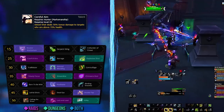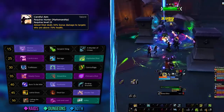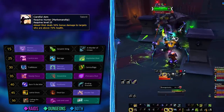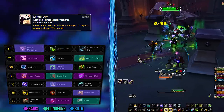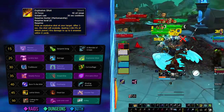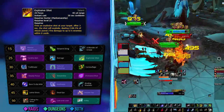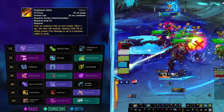Moving down, Careful Aim will be ideal in single target and most raid bosses and encounters. Aimed Shot does 50% more damage to targets above 70% health, which essentially equates to a lot more damage over the course of a fight. For AoE fights, Explosive Shot is the best option here — yes, finally it's good again.